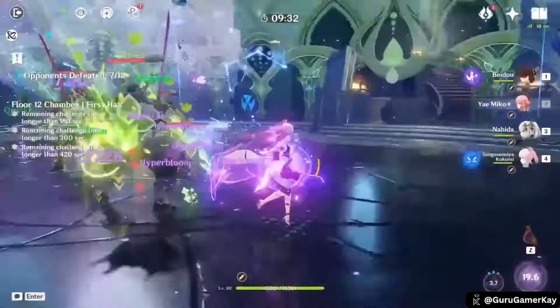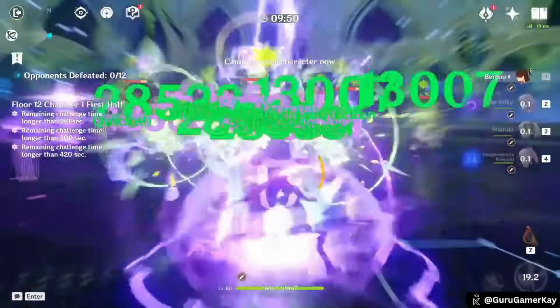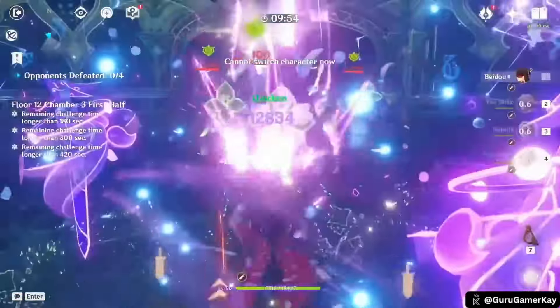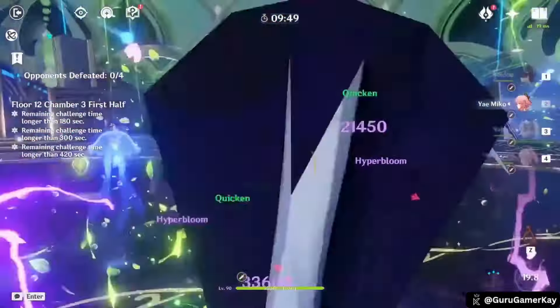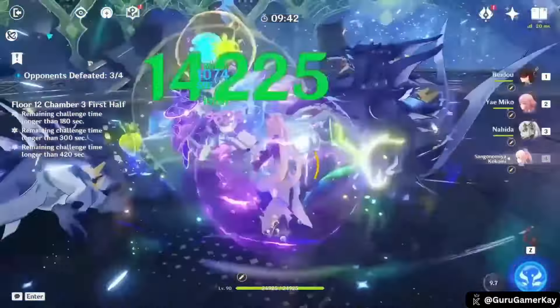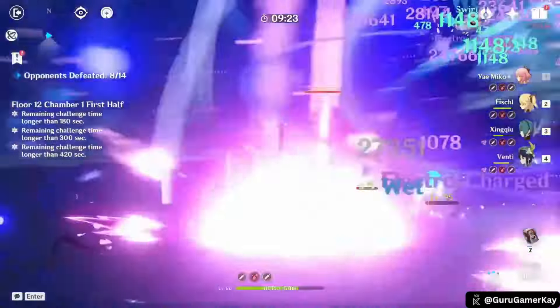Moving to number 8, Yaemiko is primarily a sub DPS character. As a 5-star Electro Catalyst user, she excels at dealing consistent off-field Electro damage. Yaemiko's versatility allows her to be built for various team compositions. While she shines in Aggravate teams, she can also be effective in Hyperbloom, overloaded, and Electro-charged setups. For Aggravate teams, focusing on crit rate, attack, and elemental mastery is optimal to maximize damage output. Hyperbloom builds prioritize elemental mastery as Yaemiko becomes the main Electro applicator and damage dealer. In more general builds, attack and crit stats are important.